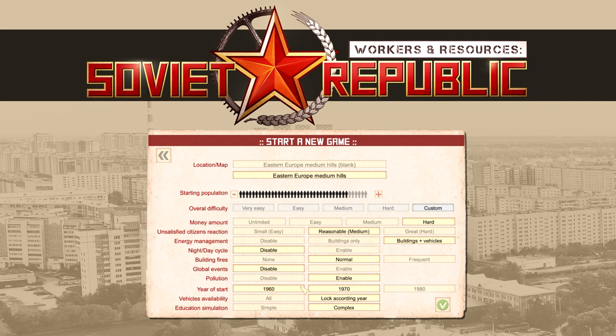Year of start determines what vehicles you can begin with. You can start in different time periods and then click 'all' to allow vehicles to be available in all years. Finally, the education simulation: with simple, children automatically reach basic education — you do not need elementary schools, and parents can work when children are under six without needing kindergarten, which is used as a daycare in this game. With complex, you need both of those buildings.